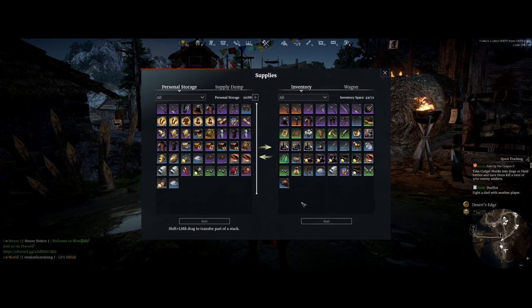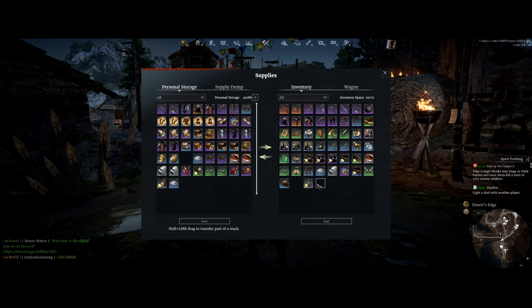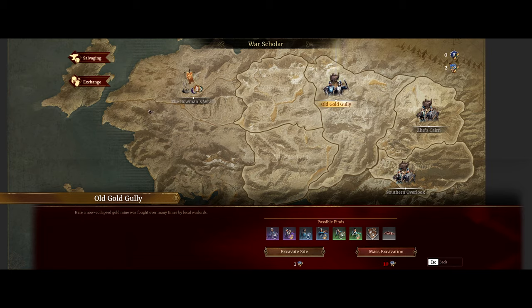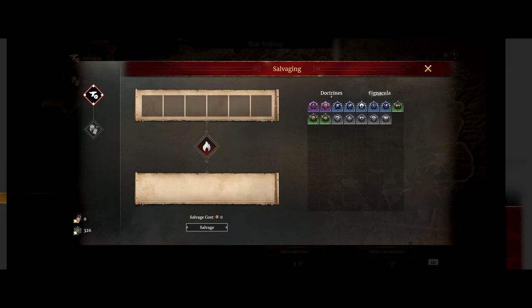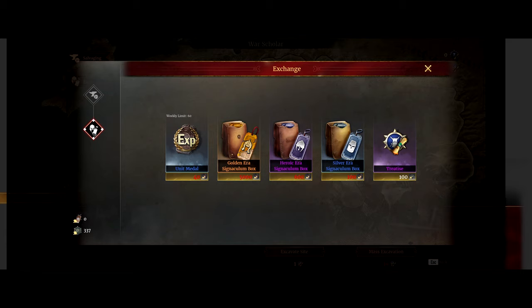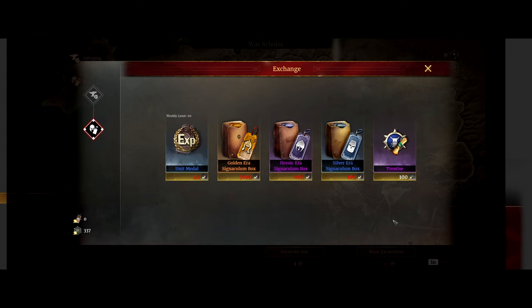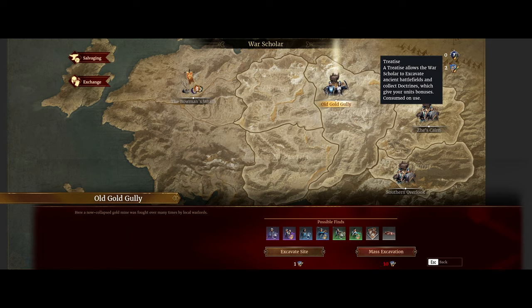If I can't quite reach ten treaties in a week — though I usually do — you can take these Principles (or 'Principia' if you want the Latin, since there's no soft C in Latin) and go to Excavation, then Salvage. You salvage those Principles and then go to Exchange — for every salvaged Principle you get one treaty. I save those for when I fall short of my ten-treaty weekly quota.